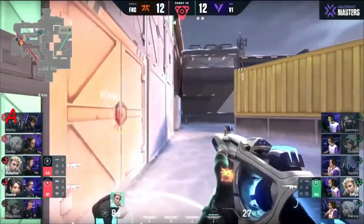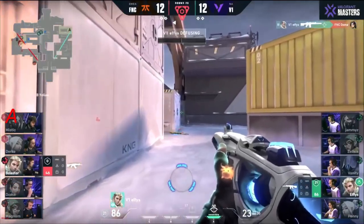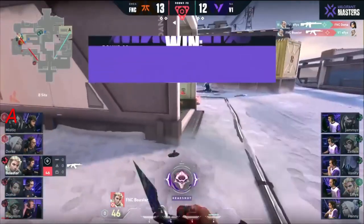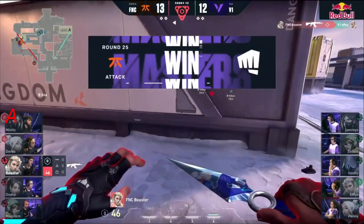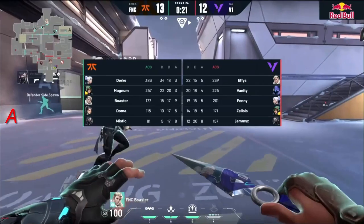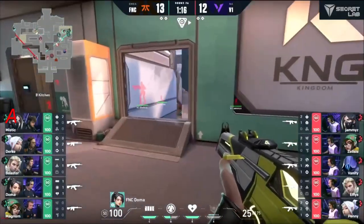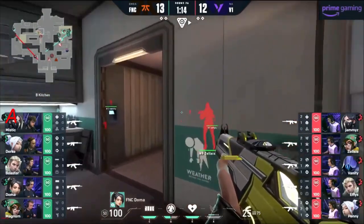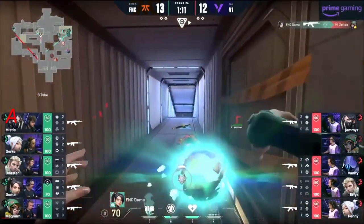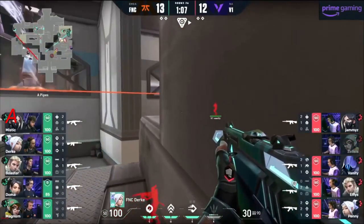Doma slips away, fades away, makes it harder — no one is giving Effies the fight. He's going to have to drag them out of these positions. Or somehow Fanatic have pulled off... the first good shot from Effies. But he has no idea where Boaster is — Boaster doing great work on the left. It goes back and forth three or four trades on site. Durka again, Zelsis working up with the ult.